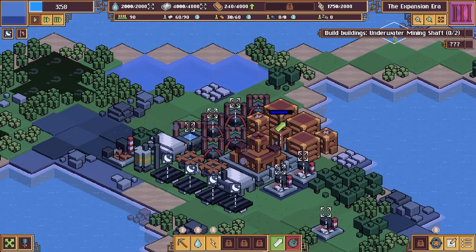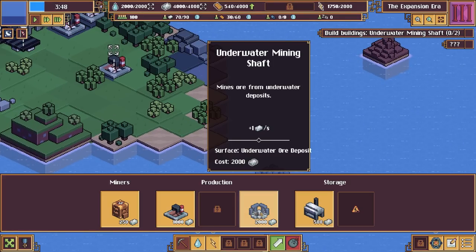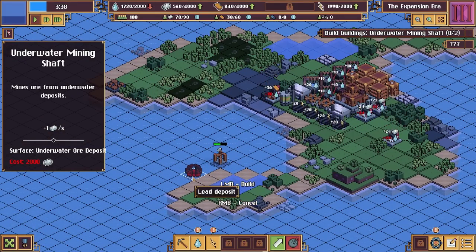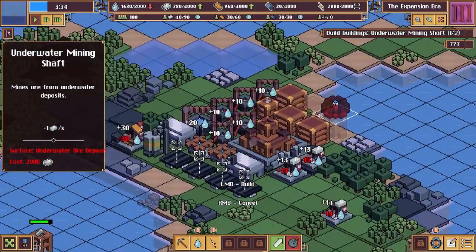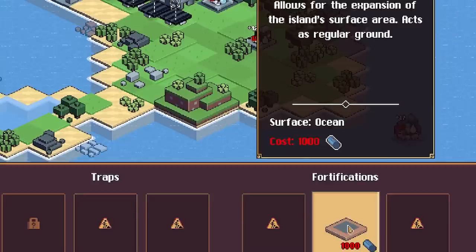In the Expansion Era we get to build underwater mining shafts. There are underwater deposits, mainly lead, and that's what we need to build the false land. I'm going to get another one going because the quicker we can get lead, the quicker we can build false land and maybe save our town from being destroyed by the sea. We are now making lead!